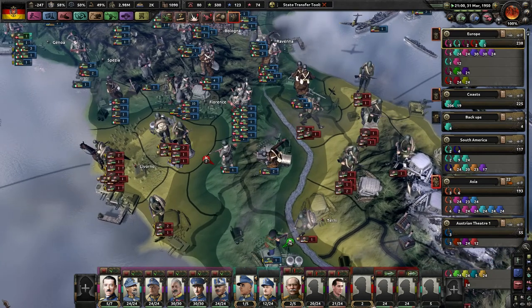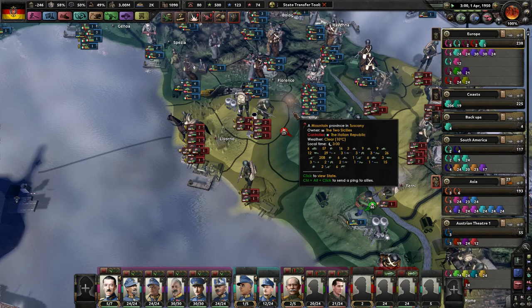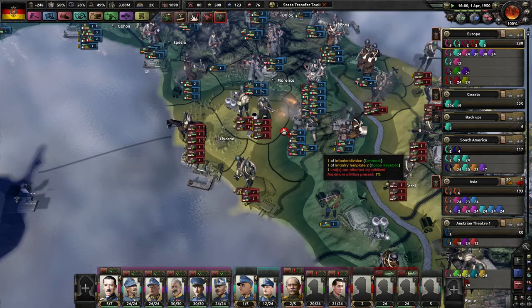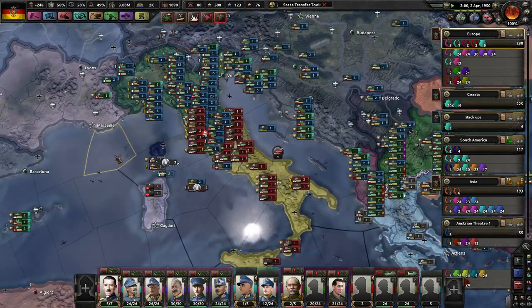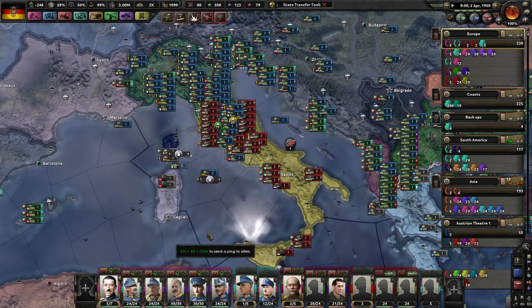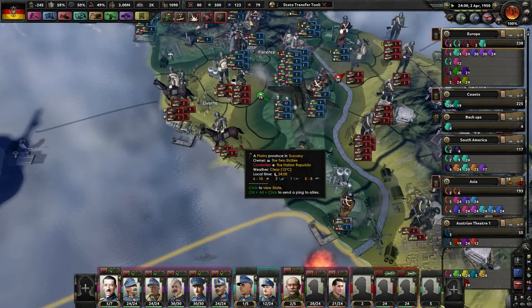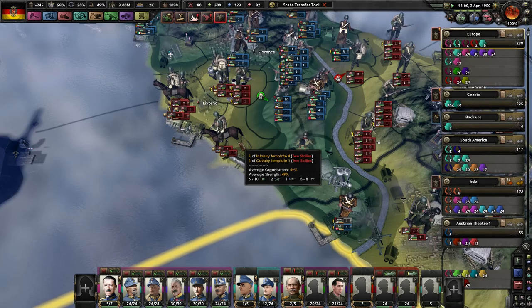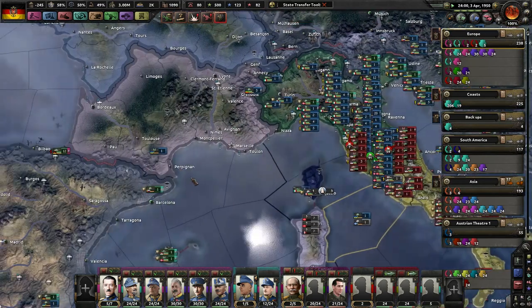Our Italian allies have beaten up a good portion of the Italian enemy — very nice. Good job Italy. And Ukrainian boys, Danish boys, Russian boys. Wow — we are one of the most inclusive, multinational empires to have ever reigned. This is the type of inclusion we need in the world — everyone fighting together against Italians. Even Italians are killing Italians. This is what we need in life.